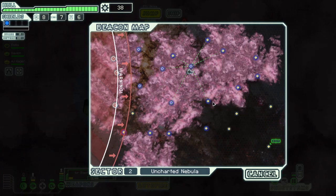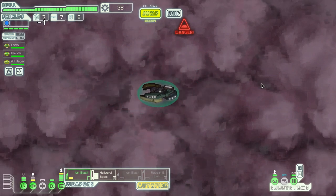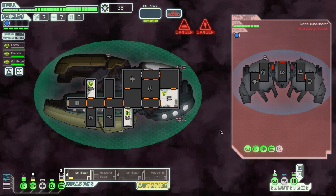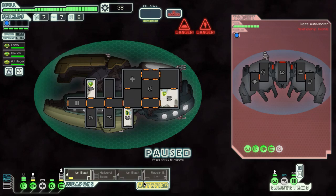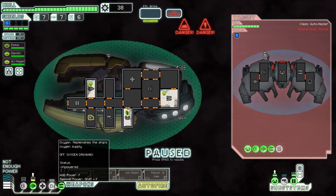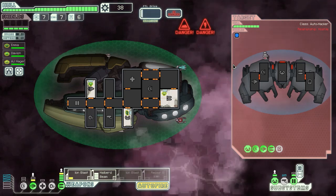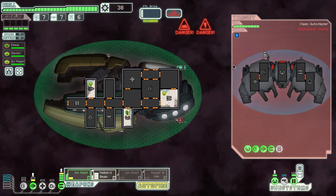Now we need to find a store of some description. Do we go through here or through here? Let's go through here, maybe we'll find a store in that corner or something. Oh great, half power again — and that's an auto scout. If that's how it's going to work, drain the oxygen I suppose. We need to get some more power bars — that should be the next upgrade, one or two more reactor power.